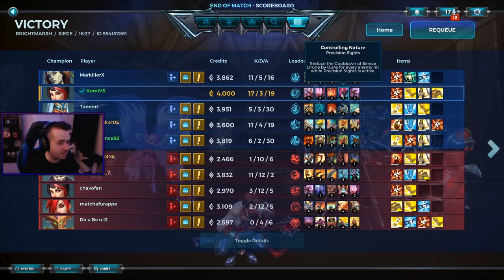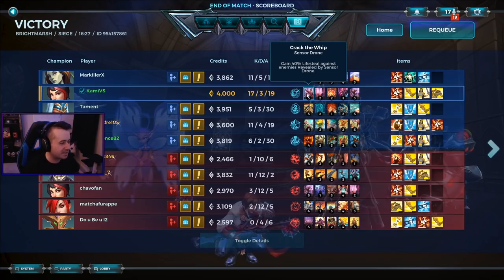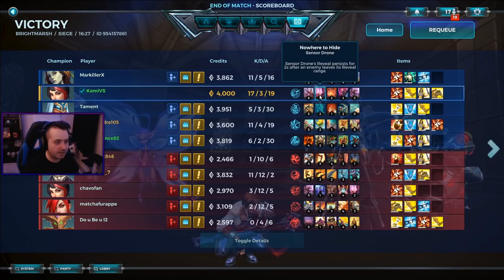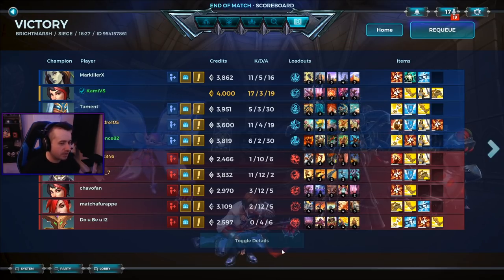Crack the Whip gives 40% lifesteal against enemies revealed by sensory drone. There seems to be a bug where if an enemy is within the extra reveal range persistence - they've left the range but are on that two-second persistence - the lifesteal doesn't work. I don't know if that's intended. It works similarly to Tyro where bonus damage on Hunter's Mark doesn't apply through extended reveal range due to wording.